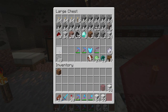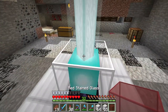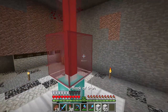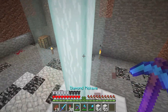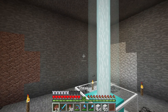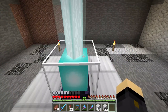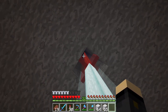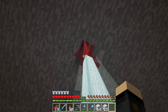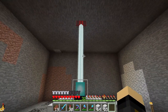A couple of aesthetic things worth mentioning: you can place colored glass on top to change the color of the beacon beam. You can also use glass panes — if you place a pane further up the beam, it remains one color until it hits the pane and then turns a different color. So you can have multi-colored beacons if you'd like.